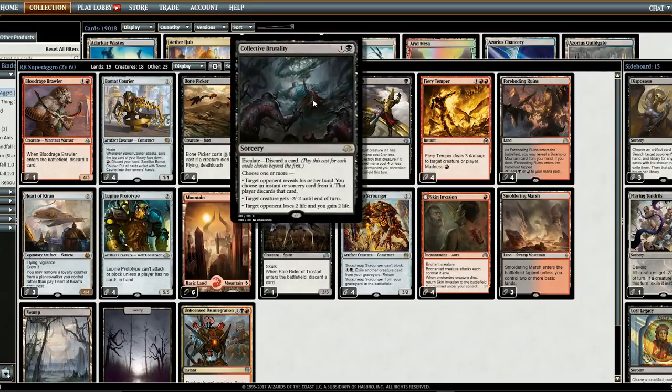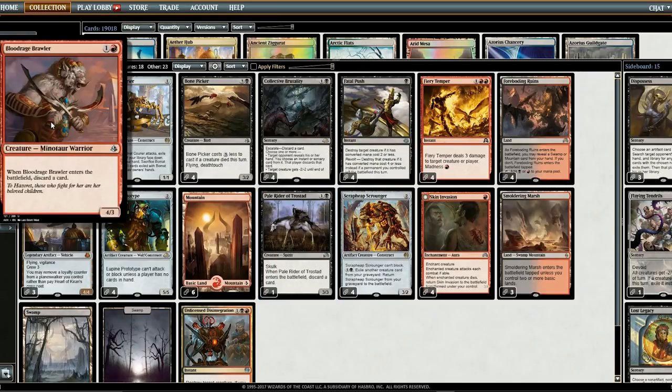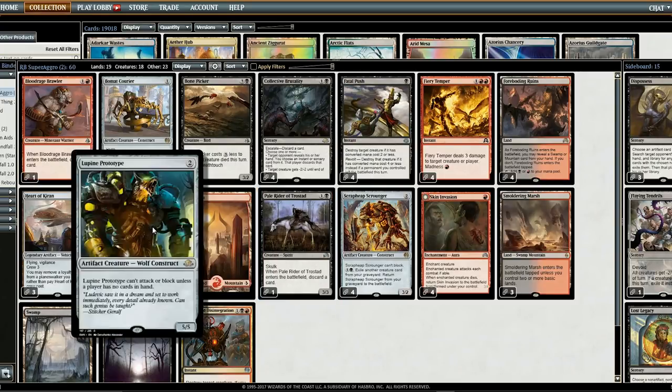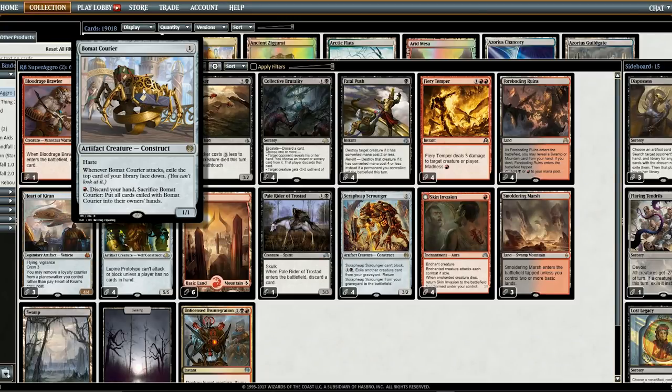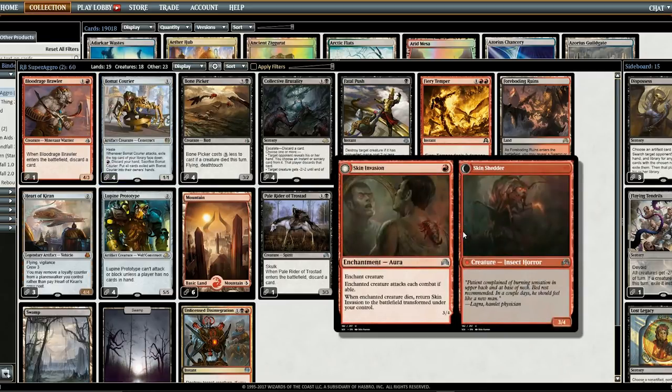We have a couple ways to dump our hand. First is Collective Brutality, which lets you dump up to 2 cards. We also have 2 creatures that aren't very good, but they do allow us to discard a card from hand, which helps with the Prototype. The last way we can discard is with the Courier card — it allows us to dump our whole hand and draw a card every time it attacks.